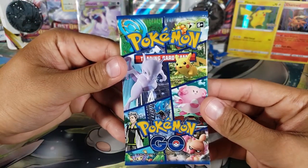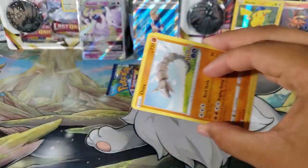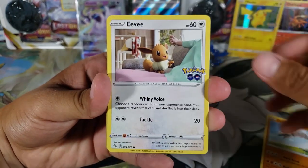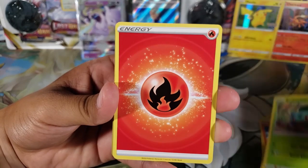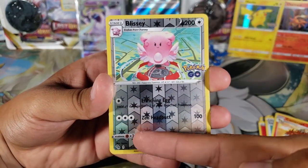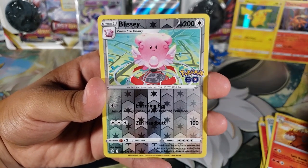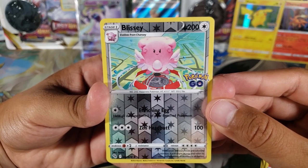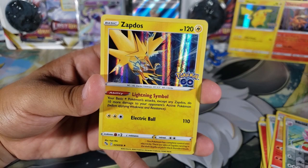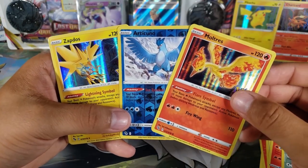Pack number five — one more pack after this, let's pull something amazing. Onix, Eevee, Charmander, Ambipom, Bulbasaur, Fire Energy, Poké Stop, Lure Module — Blissey as a rare reverse, very cool, looks like it's on a gym backdrop. And for the rare — there it is — we got the Articuno, Zapdos, and Moltres card together! The legendary bird trio, very cool!